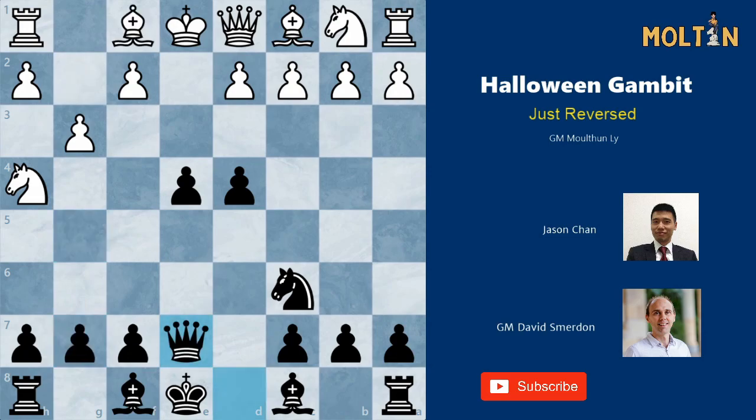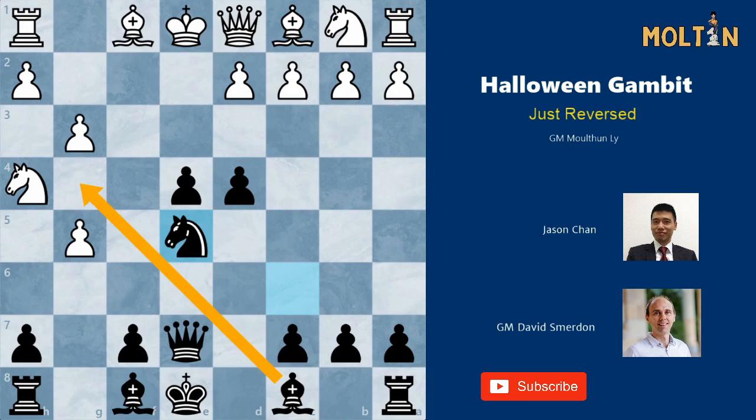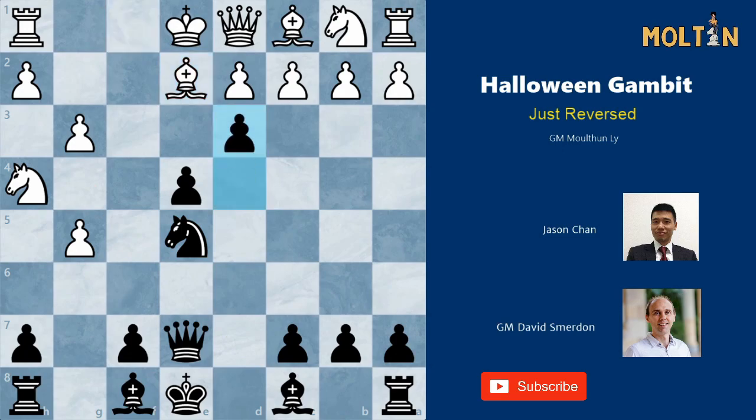If instead white tries f4 to give himself some room and counter the threat of g5, we can in fact play g5 anyway. After pawn takes g5, black seizes the initiative with knight to e5, threatening ideas such as bishop to g4 as well as pawn to d3, which is a key move in a lot of these positions to simply stop white's queenside from developing altogether. For example bishop to e2 is well met by d3, and white already has serious development problems and will most likely lose the piece back.